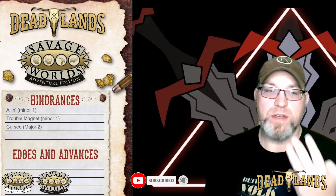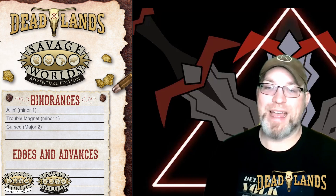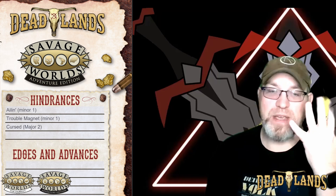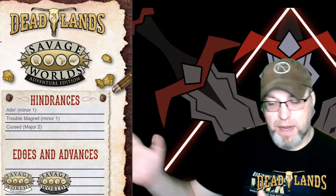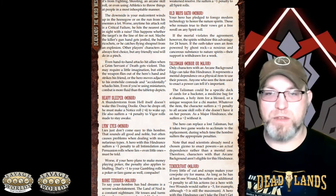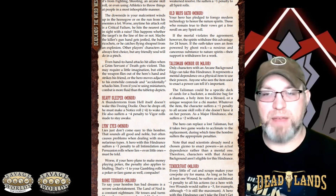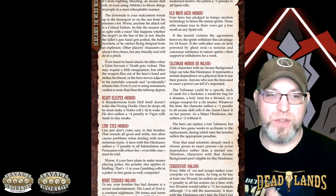Step three, we are going to choose our hindrances. You can take as many hindrances as you want; however, you only get four points worth of hindrances, so you can pick however many, but you only get four benefits out of it. All of the hindrances from Savage Worlds are available in Deadlands, and they've added some new ones. These are going to add some strengths or weaknesses to your character.